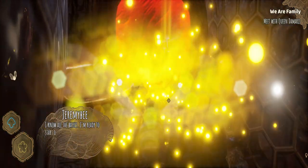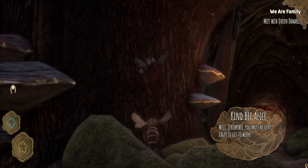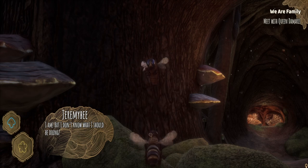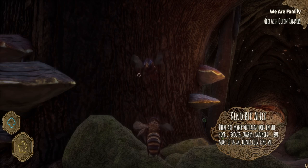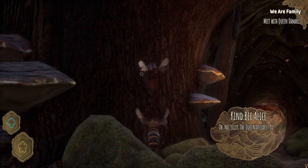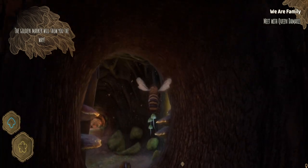I know all the basics. I'm ready to start a line of tasks. You must be very eager to get to work. So what are we doing here? There are many different jobs in the hive — scouts, guards, nannies — but most of us are honey bees. Like me! What can I be then? The bee jokes are back! I get to choose my job? No silly, the queen decides. You must have seen her. Okay, we're going to go to see the queen. She's probably got like a sorting hat and she's going to decide what job to do.